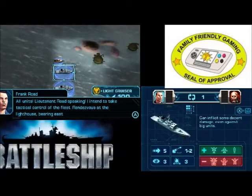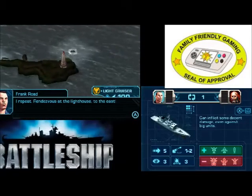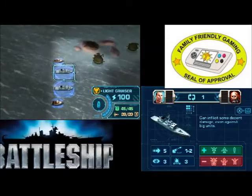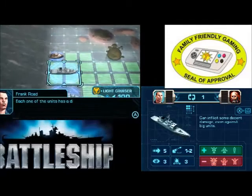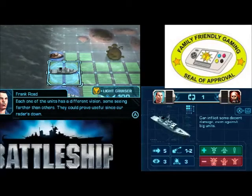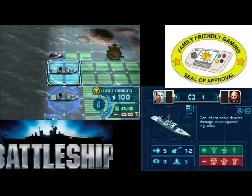Rendezvous at the lighthouse bearing east. I repeat, rendezvous at the lighthouse to the east. Each one of these units has different vision ranges, some standing further than others. They could prove useful since our radar is down.